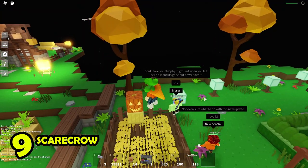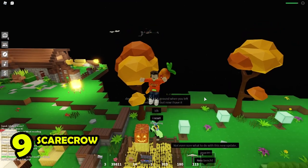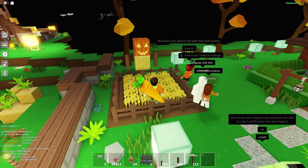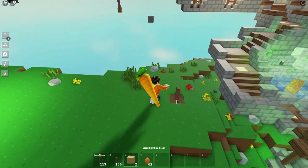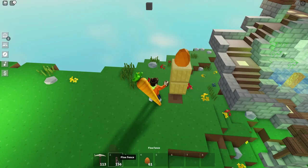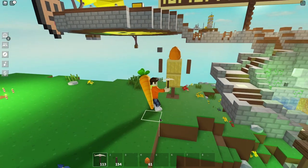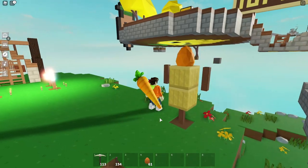Number 9, scarecrow. Halloween is just around the corner, and even though going out for trick-or-treating may not be an option, we can still have fun on island. If you have a farm, you can use this scarecrow as decoration instead of a totem. You can make a big one or a small one, and it will make your farm look more unique.